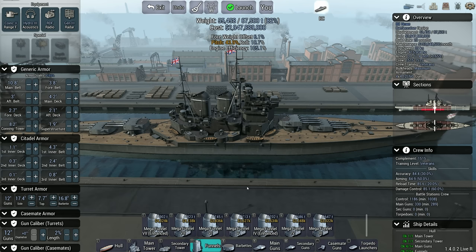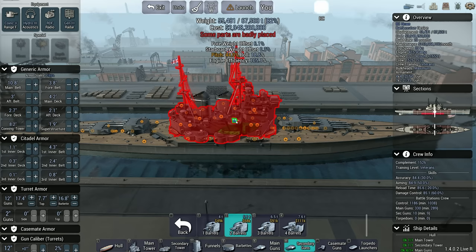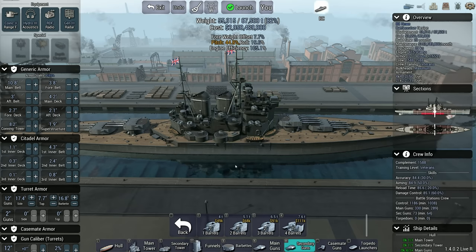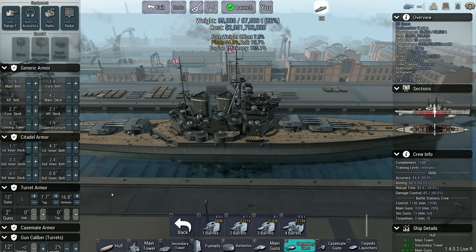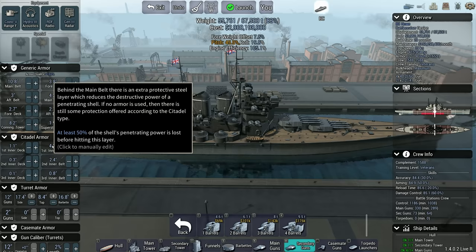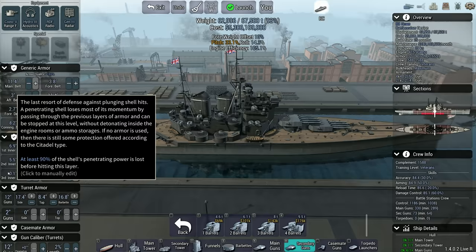Not going to bother with secondaries — I don't think they're going to be super useful. Maybe bring some 2-inch. They're going to do much, but we'll bring them anyway. Armor — I just barely have any money anyway. Let's max armor the turrets. Maximum armor on the turrets — what's my maximum? 11.4. Wow. So amazing. Really, all I'm doing here is armoring against secondary guns as far as I'm concerned. 11.4 deck — damn, impressive. It's too expensive, though.